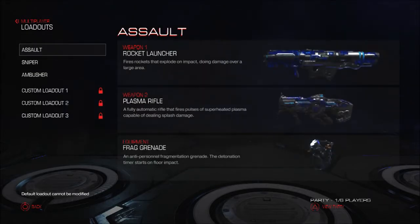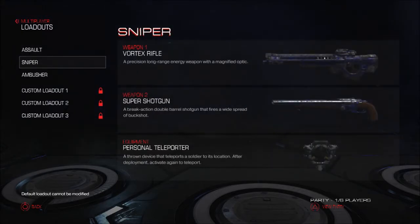With Assault you've got the Rocket Launcher, Plasma Rifle, and Frag Grenade. With Sniper you've got the Vortex Rifle, Super Shotgun, and Personal Teleporter — a device that teleports a soldier to its location after deployment; activate again to teleport. That would be interesting to see in action.